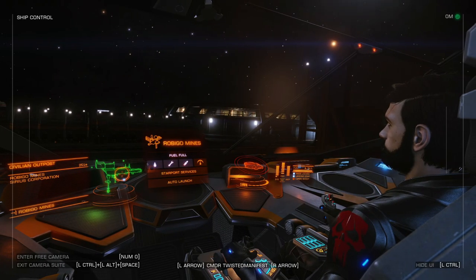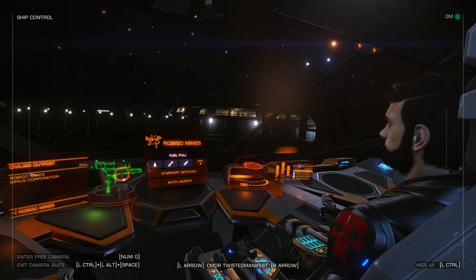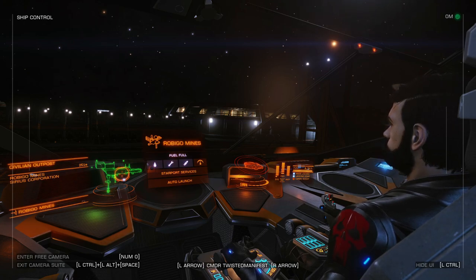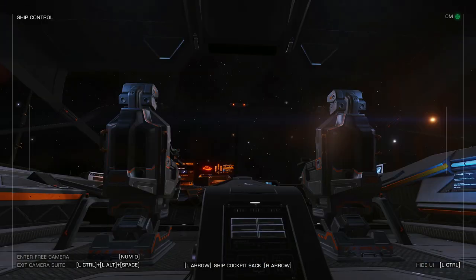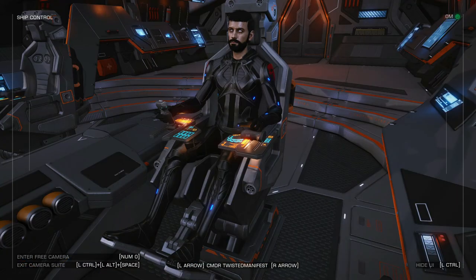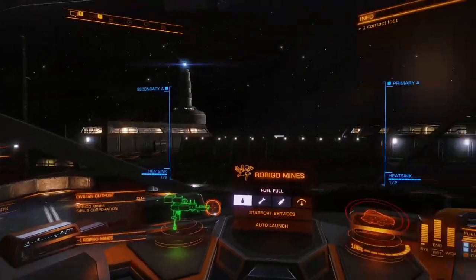Now, as for where we can go — right now money is a big thing for this game. You need to get your money, get your ships and whatnot. So what I've been doing is passenger missions. As you saw earlier with what we have in the Python, this is going to be the best way to do the missions. Where we are right now is in Robigo. I'll show you where the place is.